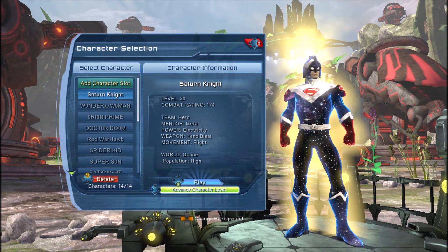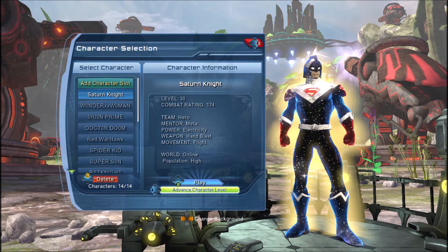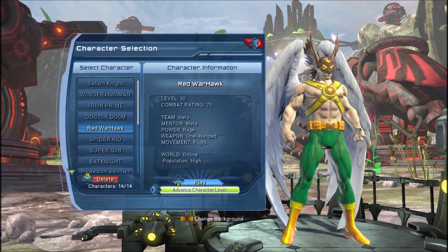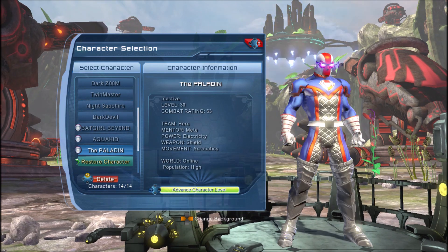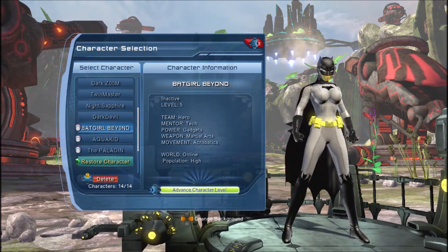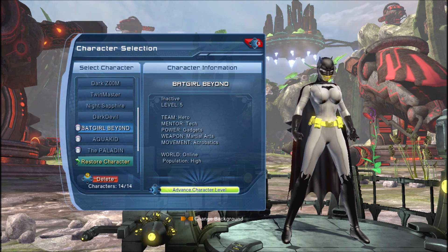As a free-to-play player you have access to two characters. As a premium player you gain access to six characters, and as a Legendary player you have access to 16. If you drop from Legendary to premium, you keep six characters — the rest remain locked until you become Legendary again. You can also purchase additional character slots for about five dollars each, up to 32 characters total.